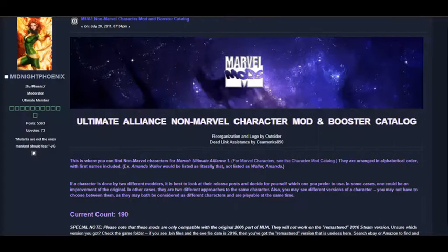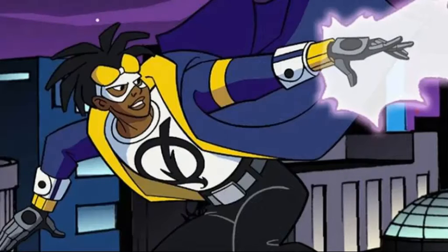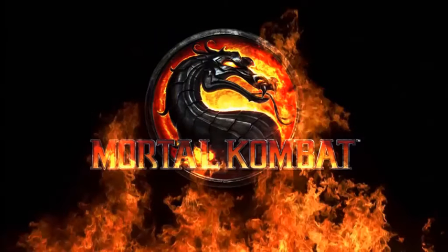We also have a non-Marvel catalog featuring 190 characters and many other properties. At the time of this video, this includes almost 50 DC characters ranging from Superman and Batman to Harley Quinn and Lobo. Remember the popular cartoon Static Shock, featuring Milestone-turned-DC hero Static? Yep, you can play as him too — team up with Marvel or DC heroes, you're welcome.